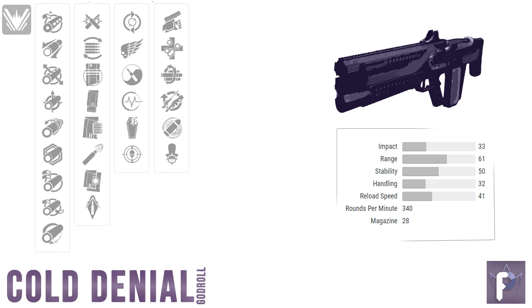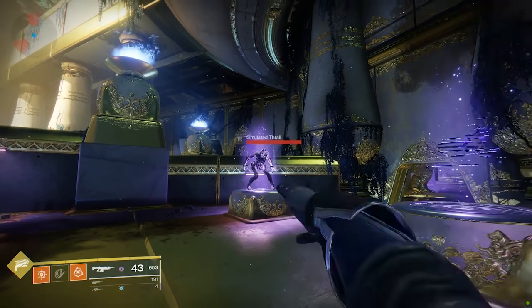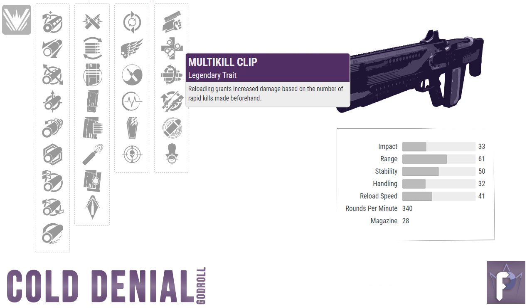The final three perks are the top dogs of the column. Swashbuckler can be iffy — you should mainly go for it if you're playing a subclass that takes advantage of a strong melee, like bottom tree Golden Gun Hunter for their throwing knife or a shoulder-charged Titan. Getting a melee kill ramps Swashbuckler's damage up to maximum right away. If you're going to rely on straight weapon performance for extra damage, go for Multi-Kill Clip — a tried and true monster in the damage department. Even one kill before proccing Multi-Kill Clip still gives good extra damage to help lock up easier two-tapping. Note that Multi-Kill Clip and Killing Wind don't blend perfectly since Killing Wind activates on kill but Multi-Kill Clip requires reloading.